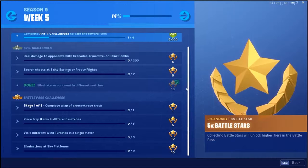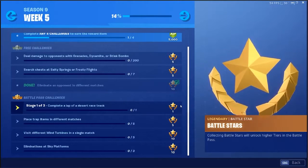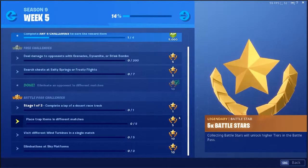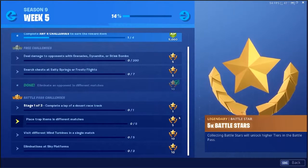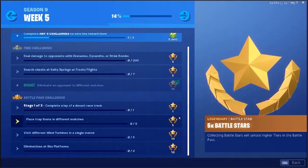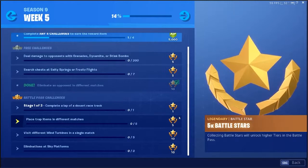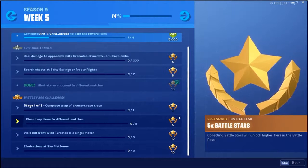Going to be the three racetrack challenges, starting with completing a lap of the desert racetrack. Then we've got placing trap items in different matches — that's like jump pads, the normal trap, the turret, and there could be another one. You need five different matches there.